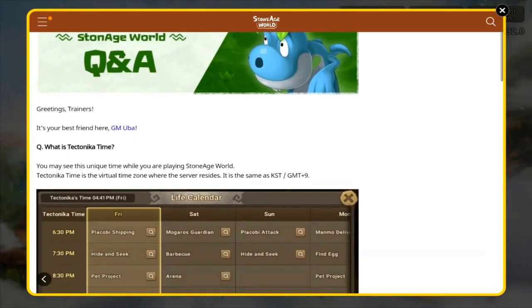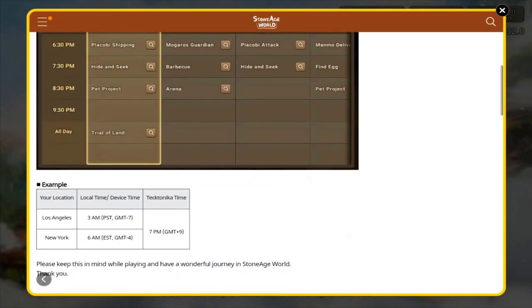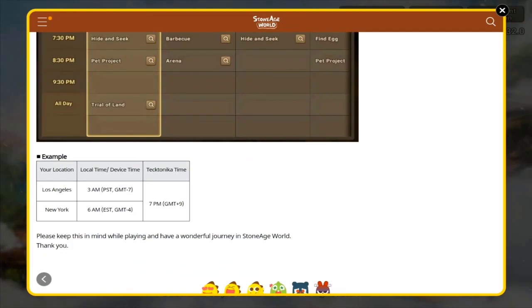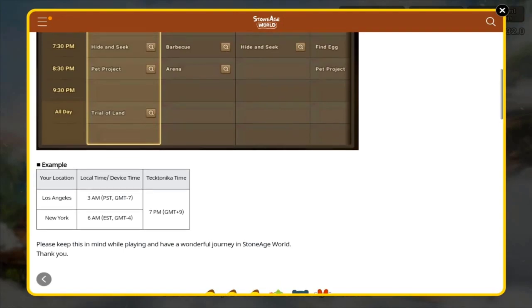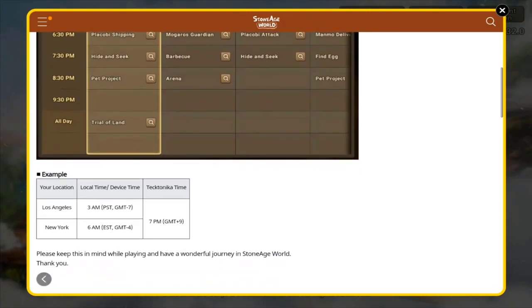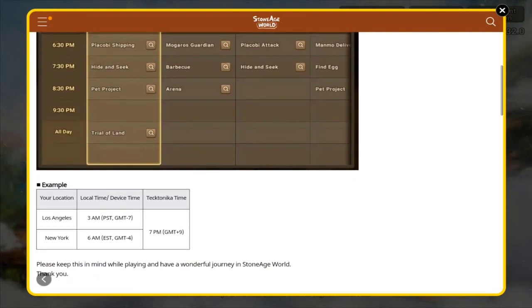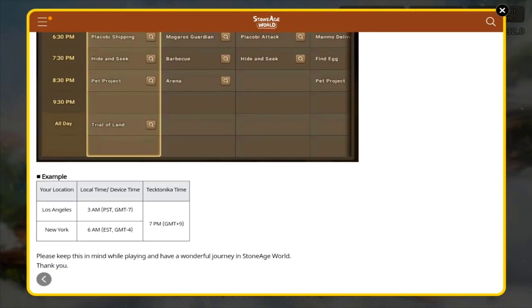I'm actually in New York, so 6 AM Eastern will be 7 PM for the server. I'm going to have to coordinate my time with the server time — like 6:30 or 7:30 PM for hide and seek on a Friday would be 6:30 in the morning my time, and I won't be up at that time. So I'm going to have to figure out how to manage that, because I do want to participate in a lot of these events.